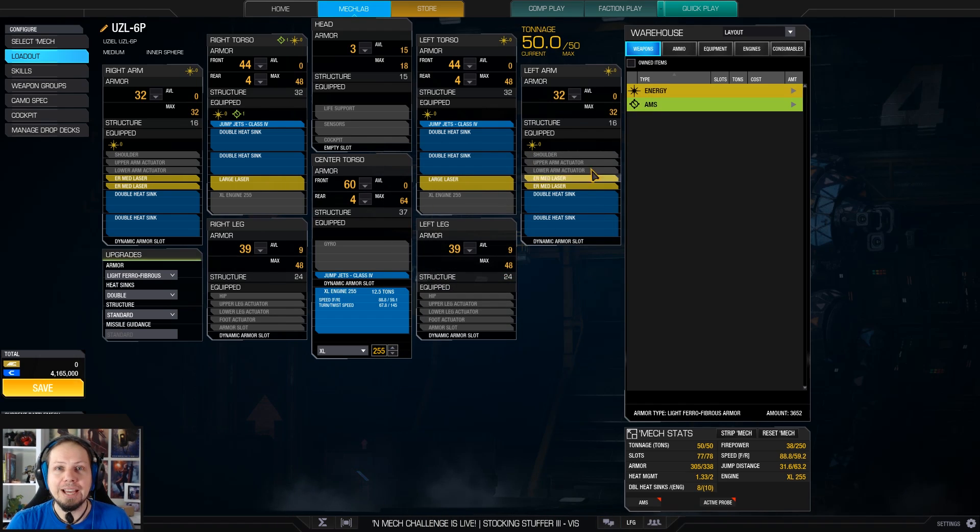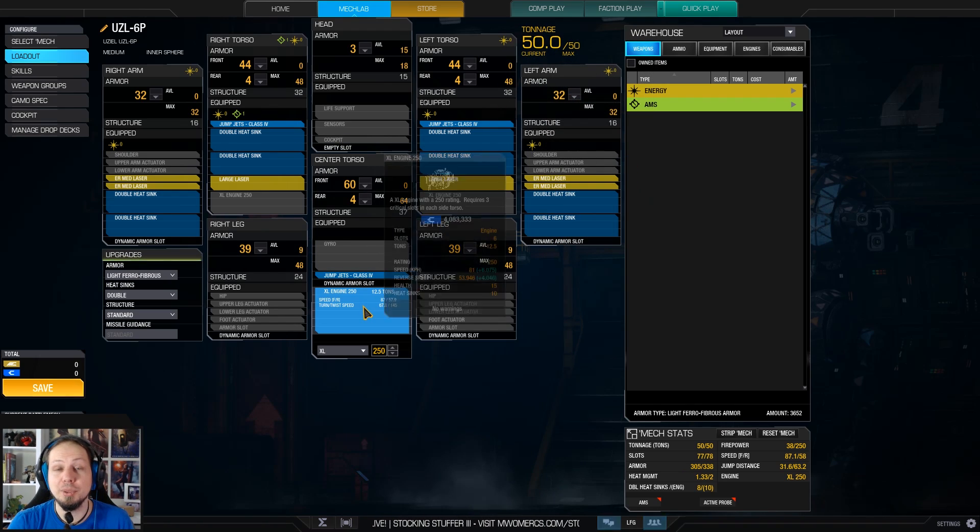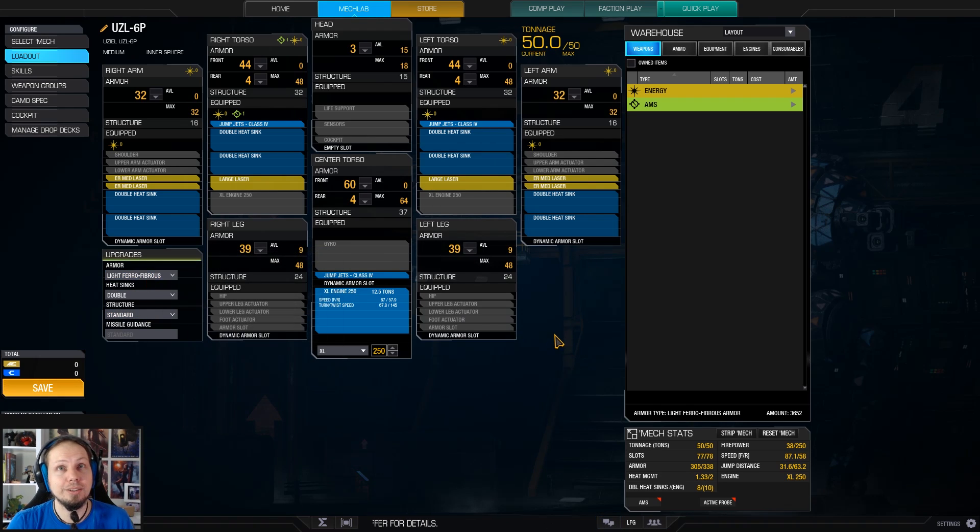Go for a 255 if you can — it has the same weight and gives you a little speed bump. I only have a 250 lying around so we're going for that. We are running three jump jets, which is great for getting into good position. We have 18 heatsinks — 8 external and 10 coming with the engine. I had to take out endo steel and put light ferro fibers in here. It's not the most weight efficient, but we get a lot of slots by dropping endo, and therefore we have enough space to cool down the mech.